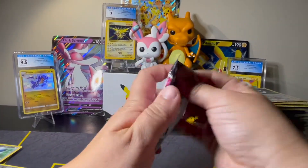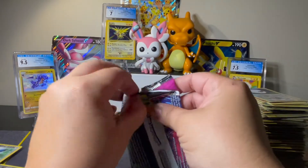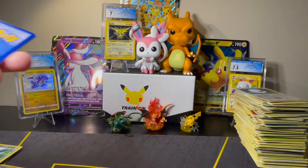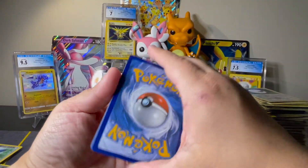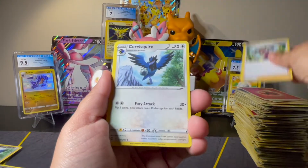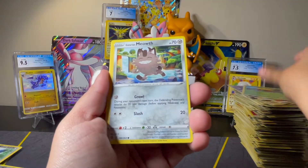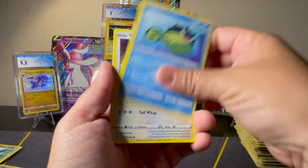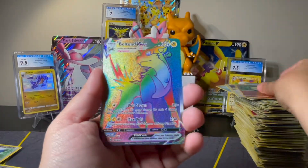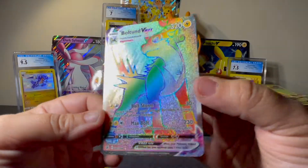Last pack of magic — maybe, possibly, we'll see. It's been a rough box, guys. We've got Fire, Shawna, Corvisquire, Dracaloke, Gossifleur, Meowth, Tynamo, Qwilfish, Smeargle, Sandshrew Reverse. And it was saving the best for last — a Boltund V Rainbow Rare! What?!